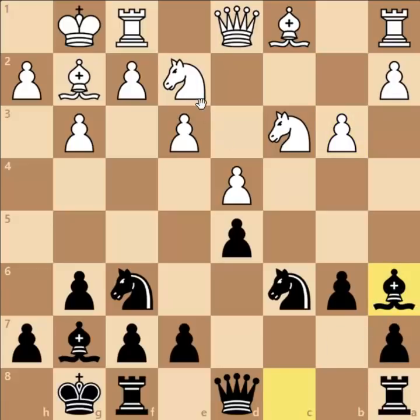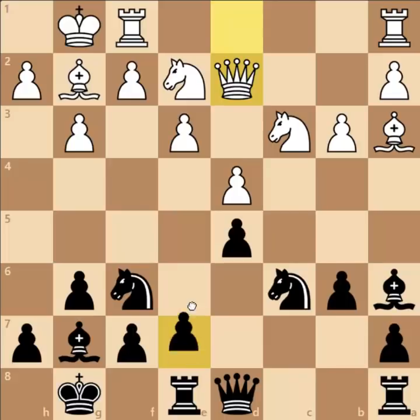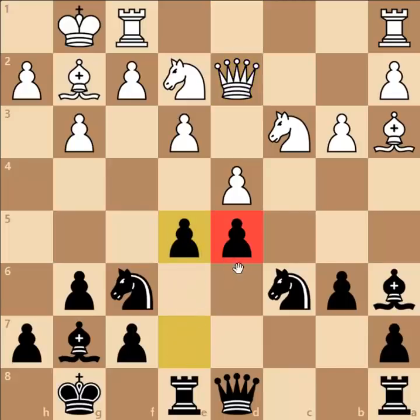This targets the Knight on E2. Bishop to A3 targets the Pawn on E7, so Bobby played Rook to E8, Queen to D2, and here comes a fantastic move — Pawn to E5 — which significantly weakens the D5 pawn.